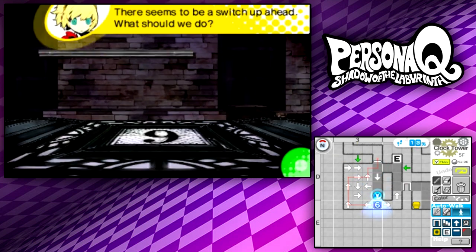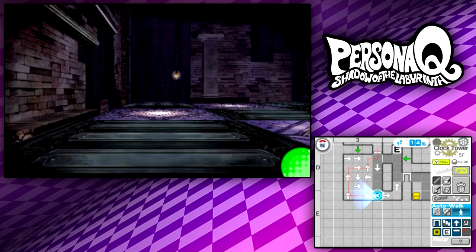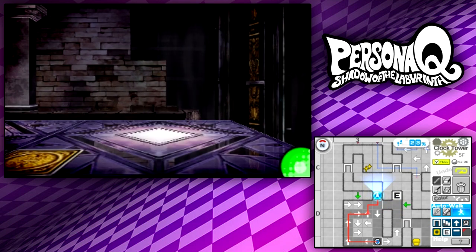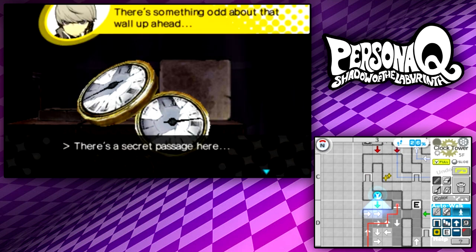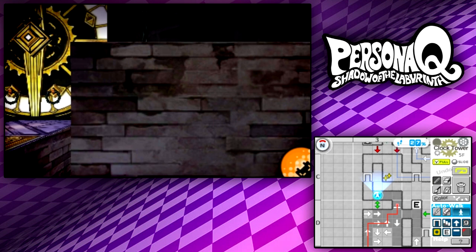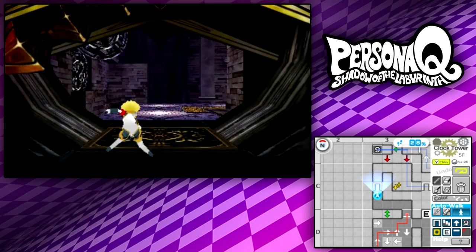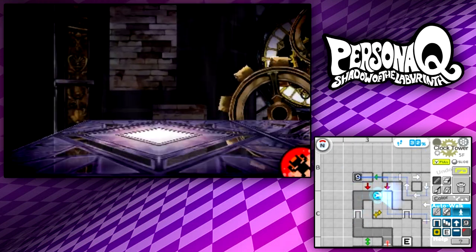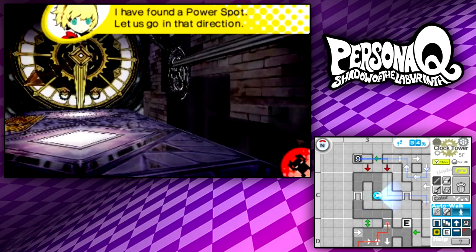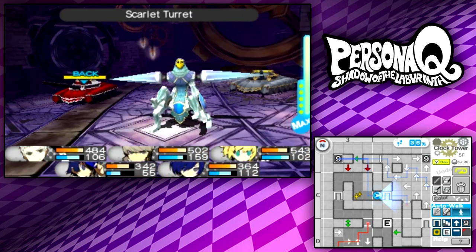We got that elevator. This next room has another one of these time switches. I've already marked the path with the auto-walk feature on how to get to the door the fastest way possible — pretty easy. Let me correct this arrow on the map. Now let us proceed onward into the next room. There's going to be more of these really long corridors. Oh my gosh — a red tank! The Scarlet Turret is weak to ice attacks, and I only have one character with ice attacks. We should probably get more ice.